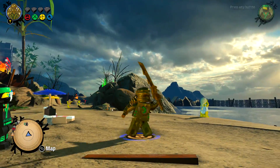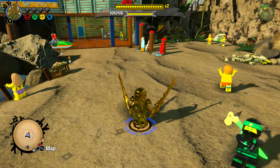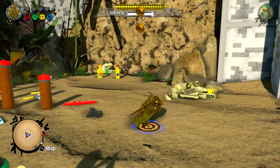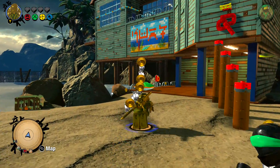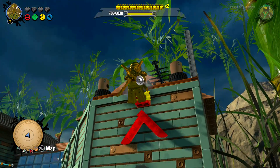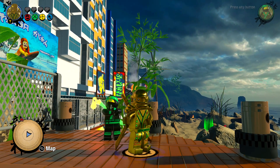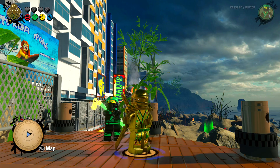Oh, I like his stance. Double swords. And I believe he does every single version of Spinjitzu. So unfortunately you don't get him until the end of the game. But he's like cheating, so might as well only get him at the end of the game. I'm a big fan of the Gold Ninja here.